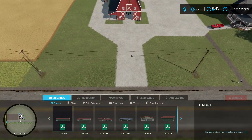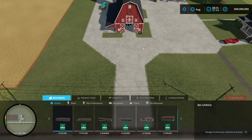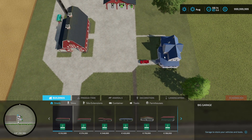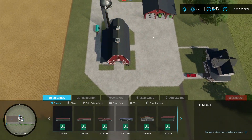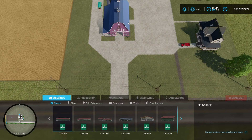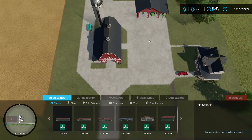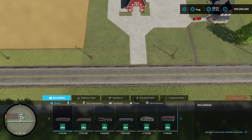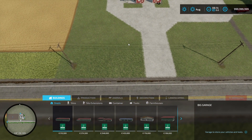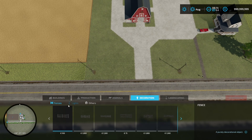First thing I like to do — if there are no buildings down yet, I always place buildings first to where I think I like everything, and then I lay out the gravel or concrete or dirt or whatever, based off the location of buildings. We'll go with what we have — we'll say we've already done that step, we've already placed our buildings, we've already done our gravel and everything. Next thing I do is fencing.